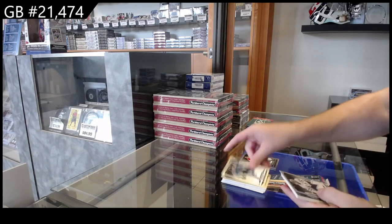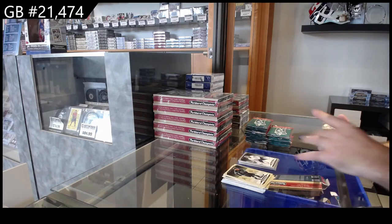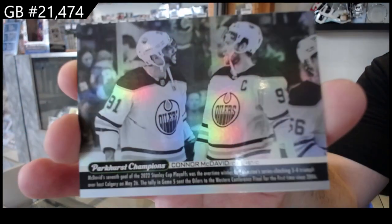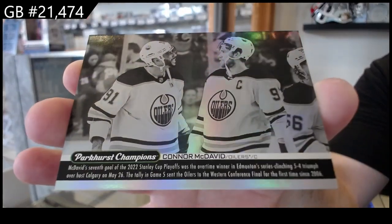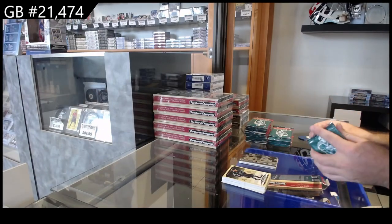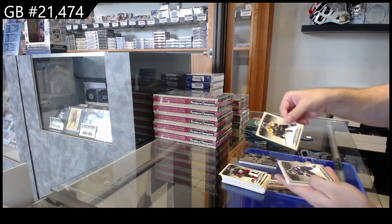Silver rookie of Shalgrin for the Maple Leafs, and we've got a Portraits of McDavid. I actually like how they made that — I love the style of these. Wire photo, I guess you want to call it whatever it is called. Rookie of McLaughlin for Boston.